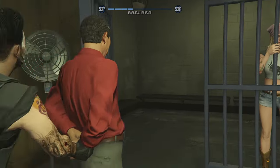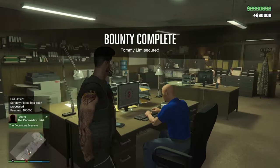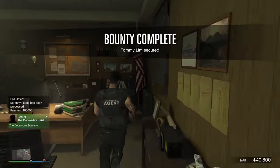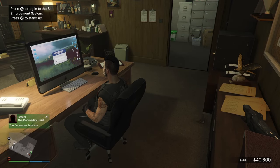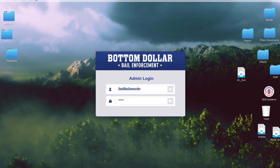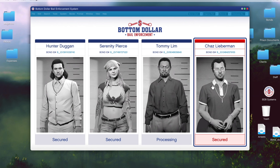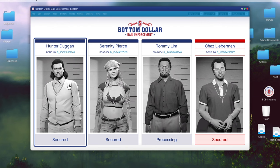And there we go - back into the bail office. $80,000 for Serenity Pierce processed. But now if you notice, I've done those a little bit too quick. Logging in, you can see there's none available now. These most wanted ones in red are once a day, so I won't be able to do those again until the new day resets. But these three reset every 48 minutes, so I can do another three of these once the cooldown is over.